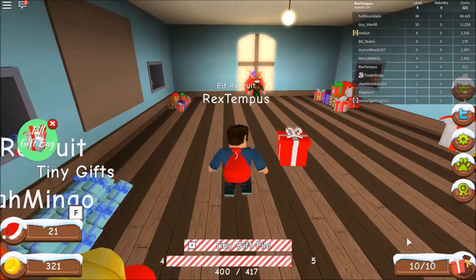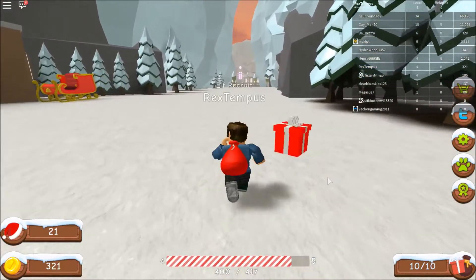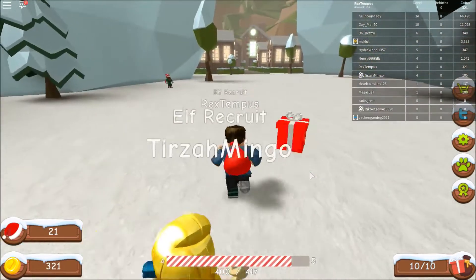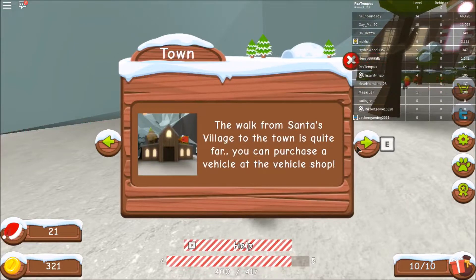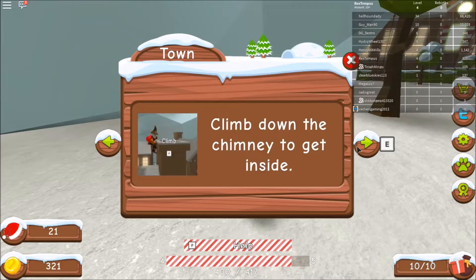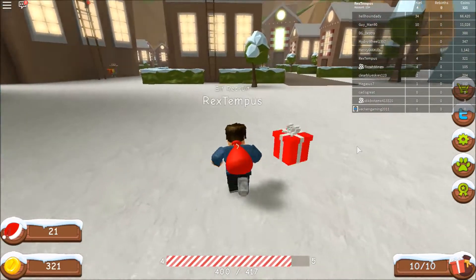How do we get to the town? Let's go find the town. Oh here's the town, I see it — way over there. Are you following me? Yep. Wait — why is this a green Christmas in this town? Welcome to the town — here you can deliver presents to houses. The walk from Santa's village is quite far; you can purchase a vehicle at the vehicle shop. Climb on top of a house, down the chimney, take a gift out and put it under the tree.